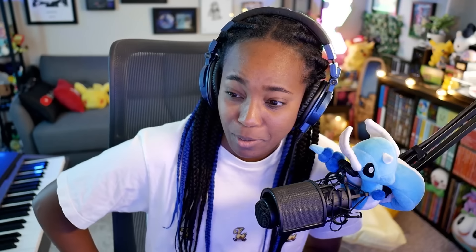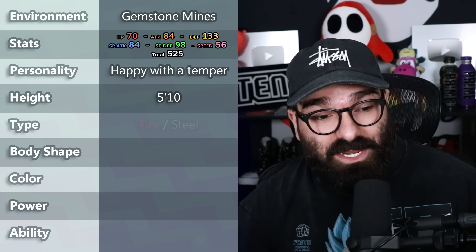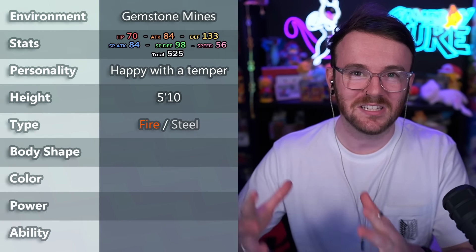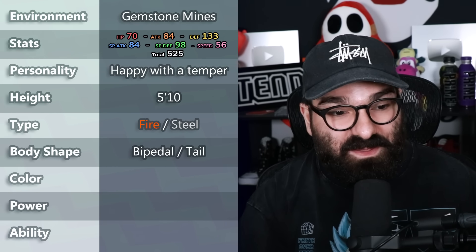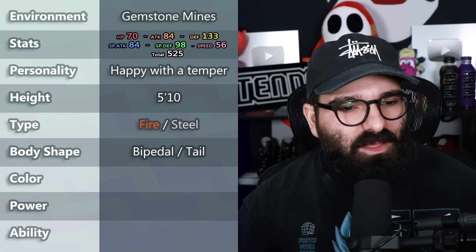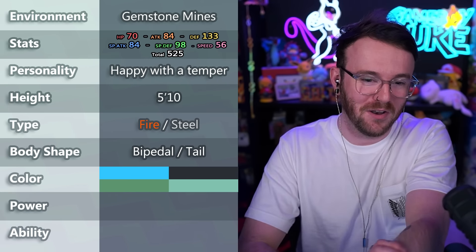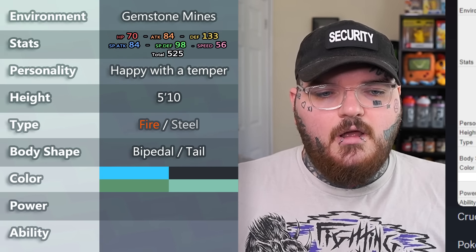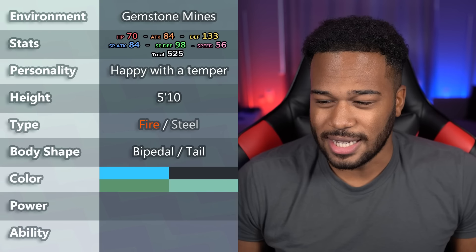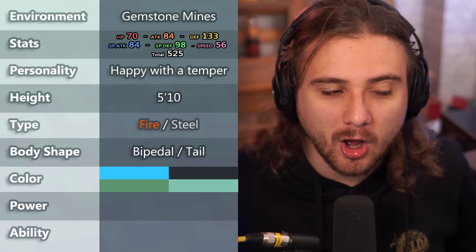Aura Guardian wants it to be a Fire and Steel type. We got Mirror Armor on a Steel type, which at least makes sense. Trainer Zack wants the Pokémon to be bipedal and have a tail — love Pokémon that stand on two feet. Frank chose excellent colors — the color scheme is not traditionally what you'd expect from a fire type, but a greenish color for a fire/steel type is interesting. The blue is going to be like a blue flame — super hot. This Pokémon is insane.